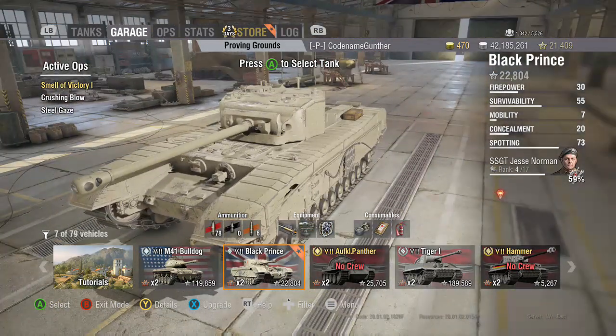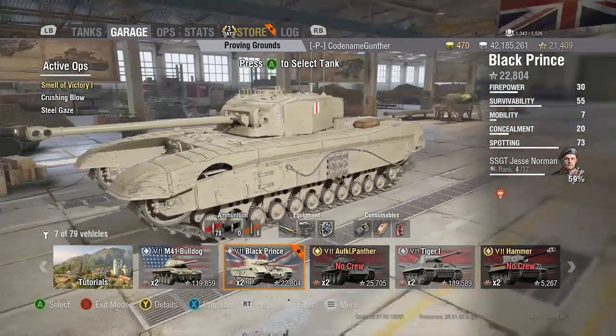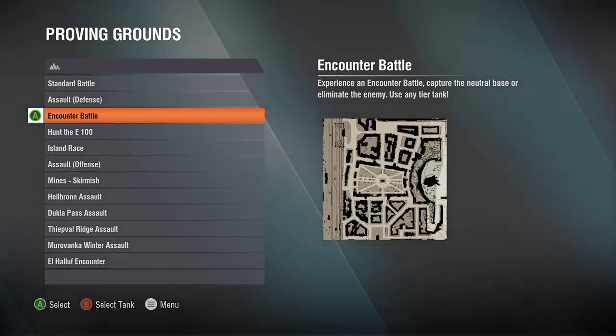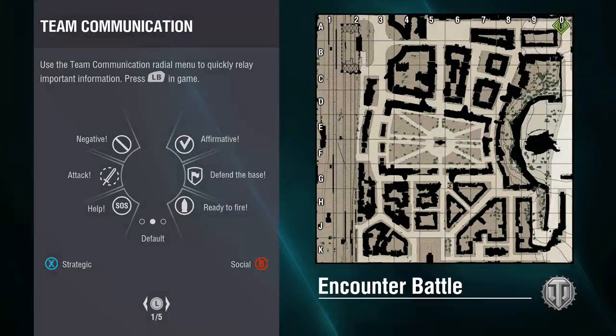Playing the Black Prince fully upgraded, carrying 78 AP rounds, 0 APCR, and 6 HE rounds, which should get you through. Same as last time, Counter Battle on Hudelsdorf. Mainly because you're the Black Prince, you don't really want to go chasing things around a map in something that tops out at 20 kilometers an hour.